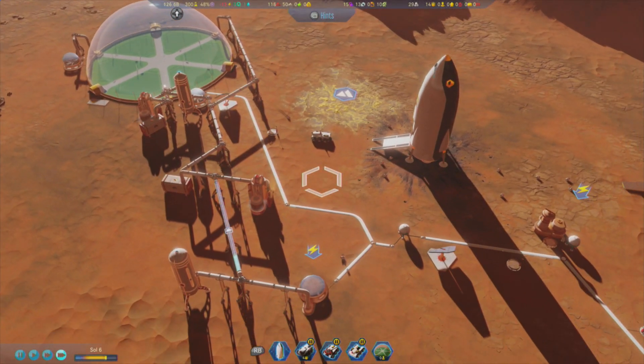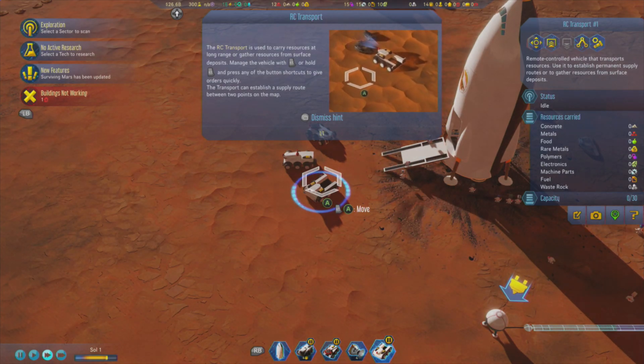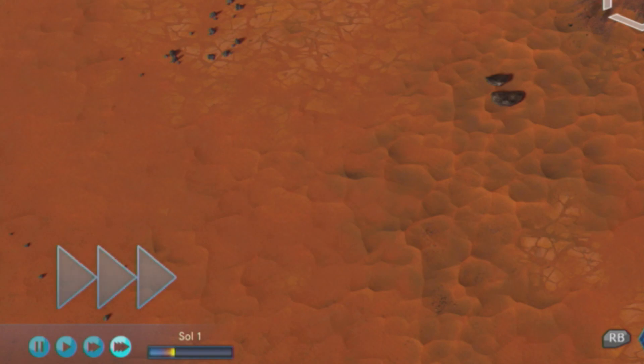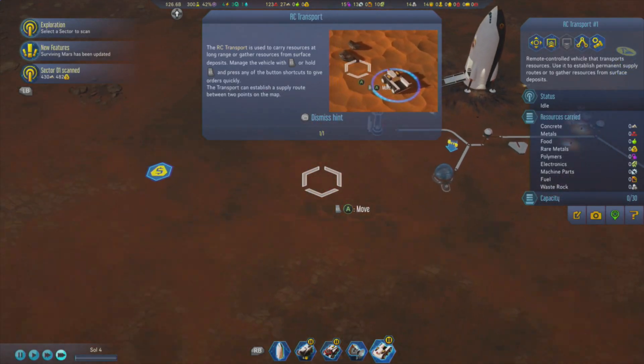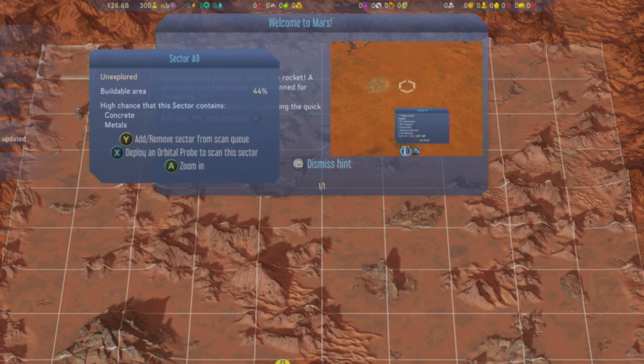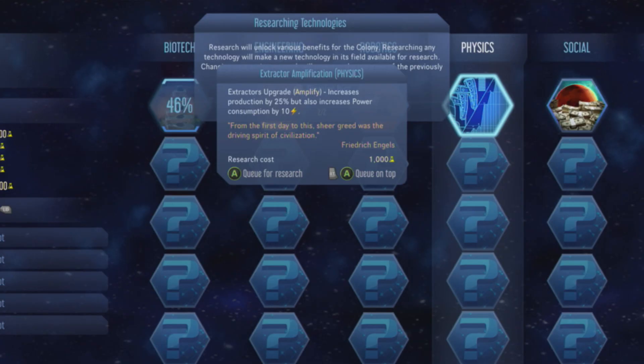Speaking of poor design: between different styles of tooltips in both of the upper corners, building selectors across several paths, simulation speed selectors, camera controls, and unit interaction controls, it's clear that this game was not created with a gamepad in mind. The abundance of layered menus was another very clear indicator.